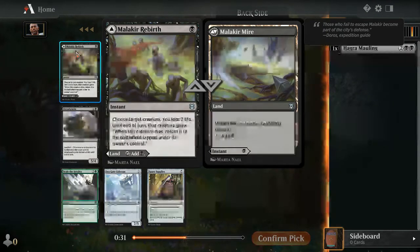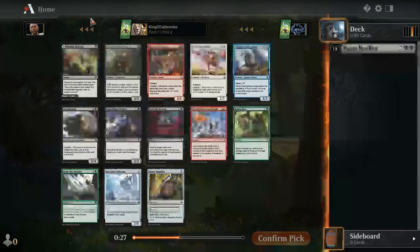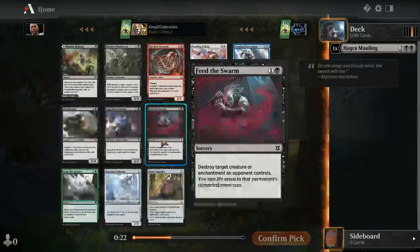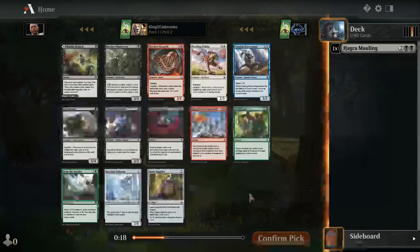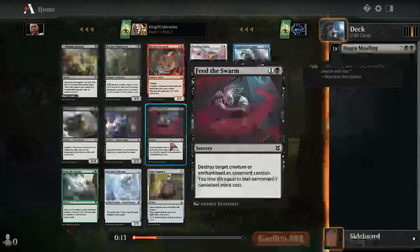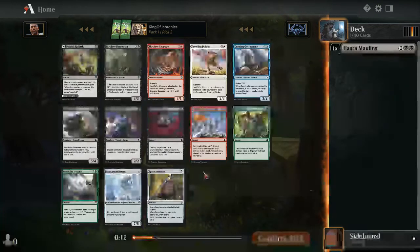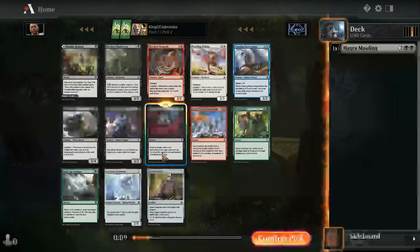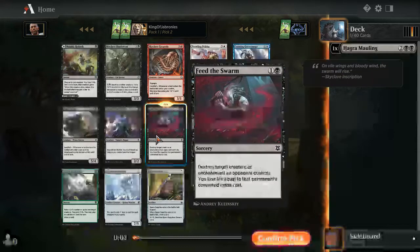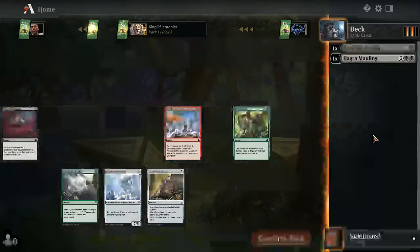First picking Hagra's Mauling, I don't mind sticking to black. Malakir's Rebirth is okay but one of those overrated MDFCs. I'll just take Feed the Swarm — it keeps me in black. I do lose life if I use this to kill a creature, but on a cheap creature it's not a big deal, and it's still a solid removal spell. Alternatively Skyclave Geopede is a solid efficient creature, but we'll stick with black for now.